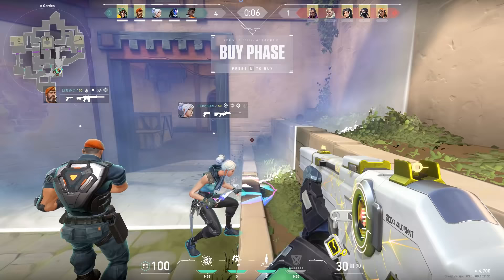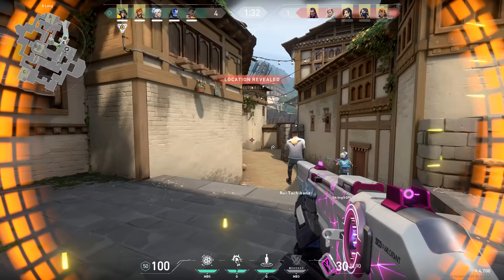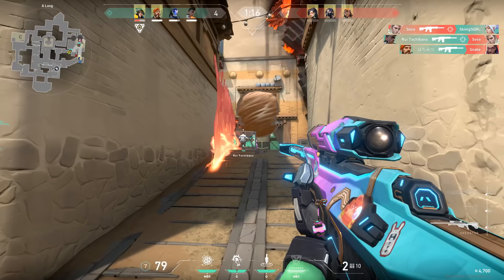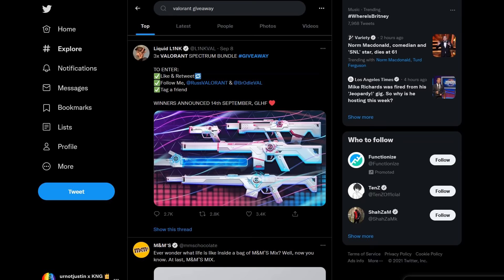This next one will come as no surprise to you: the next thing you should be trying to do to get skins easier in Valorant is joining as many giveaways as possible. My disclaimer for this one is just join the giveaway. Do not go out of your way to ask people for skins. Do not go into the DMs of anybody doing a giveaway and beg them for skins. Do not get angry or overstep the boundaries set between you and whoever may be doing the giveaway. Be respectful, be polite, enter the giveaway, and remember nobody owes you anything.